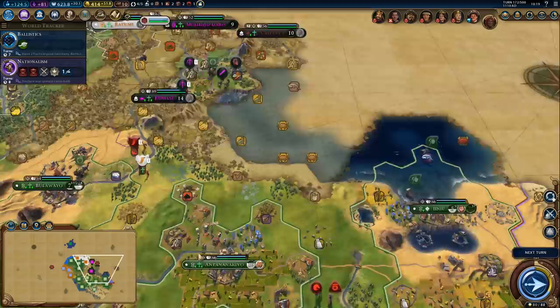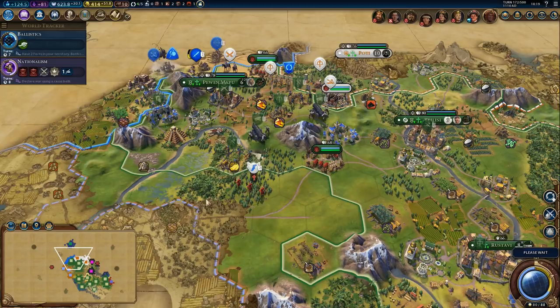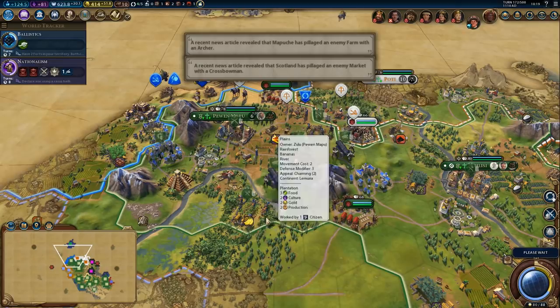Once we finish nationalism we'll be able to get armies, which is kind of the whole point of researching it. Which means we are going to need a few more units to merge into our existing ones, especially ranged since melee guys will upgrade when we take cities with them.